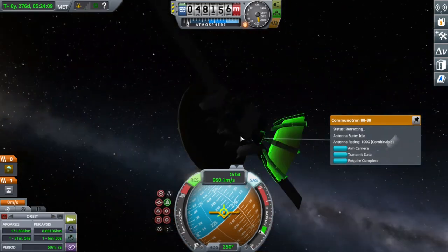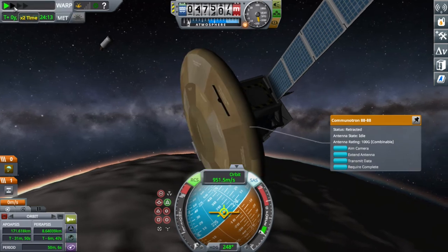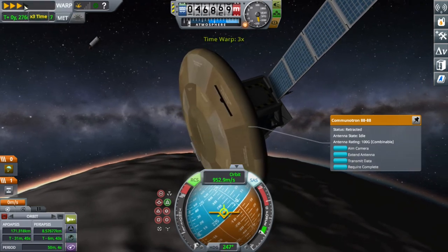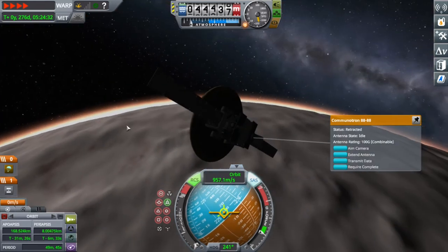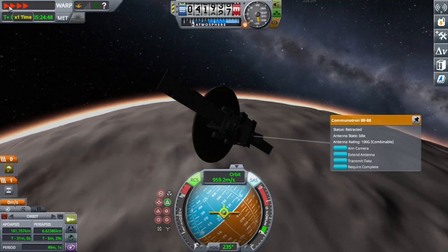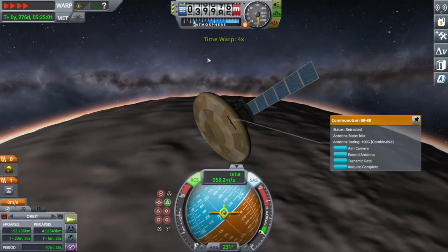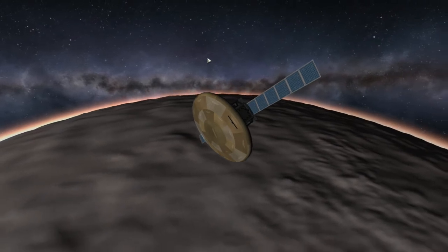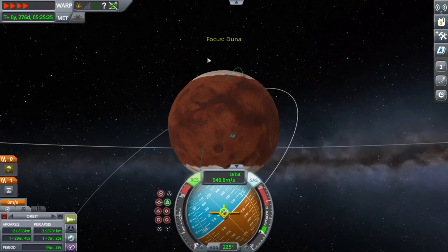I'm extending then retracting the solar panels as I notice we're already entering the atmosphere of Duna. The solar panels haven't broken — Duna's atmosphere is really thin. The last time I did a Duna rover mission everything blew up, but I think that was just me not doing it properly.